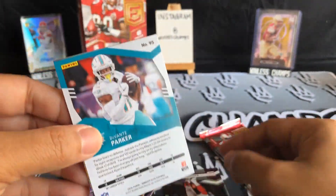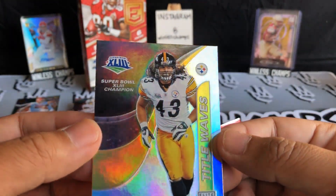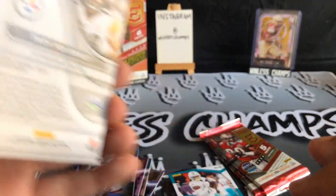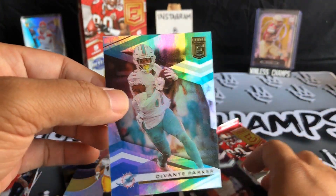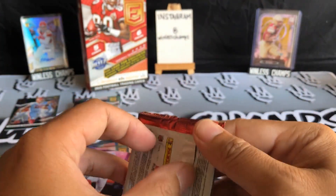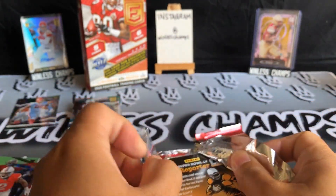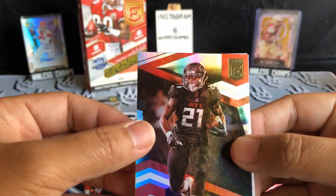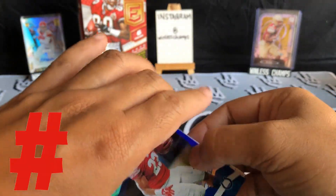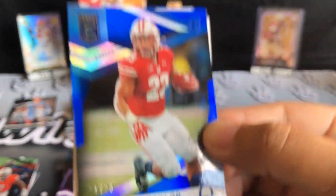Another embossed card — Troy Polamalu, The Wave, Super Bowl Champion. Not numbered but kind of a cool embossed design on the back. Davante Parker and Saquon Barkley. Two packs left. Todd Gurley — it's like the same cards over and over. Jason Kelsey. Oh, Jonathan Taylor low-numbered — let's take a look — nine out of 23, that's pretty cool, blue parallel. Gonna sleeve that one up.